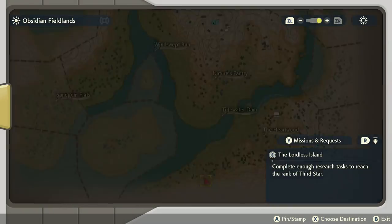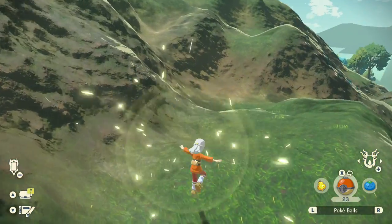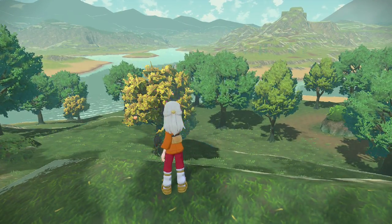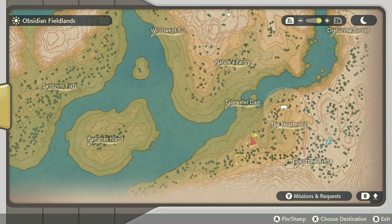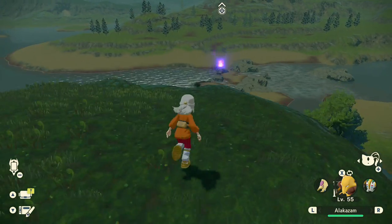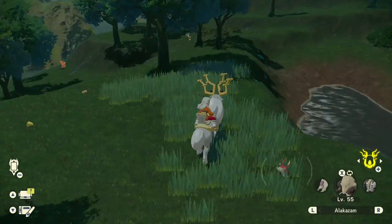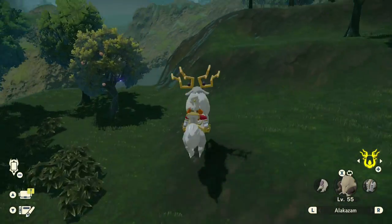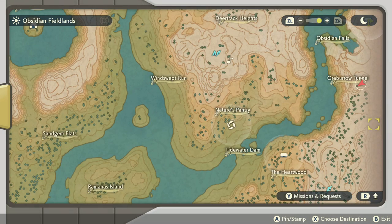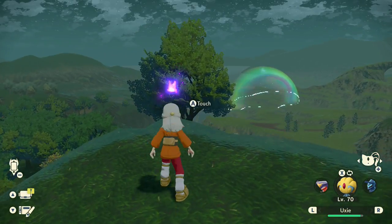Head directly east, and you'll quickly come across yet another Wisp along this southern edge of the map. As we finally begin heading back north, you'll find another Wisp at this spot here. Head north, up to the eastern tip of the map, and we'll find another Wisp at this area where a bunch of Machop and Machoke are wandering around.